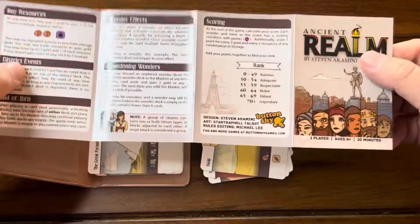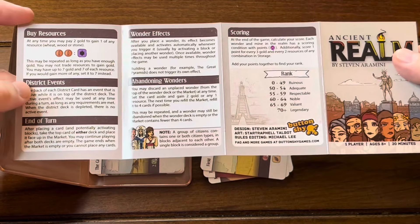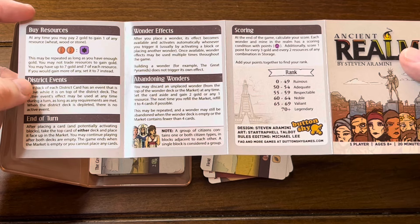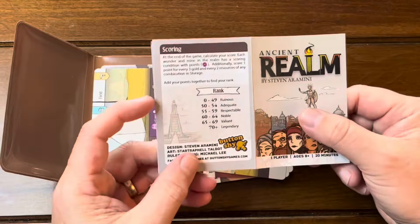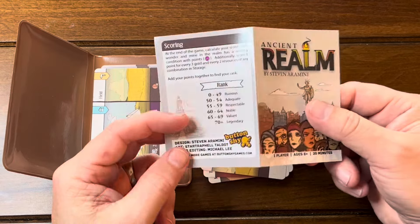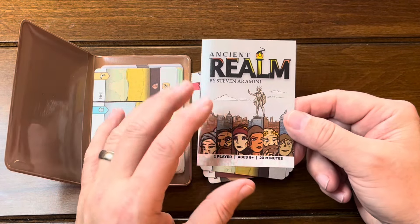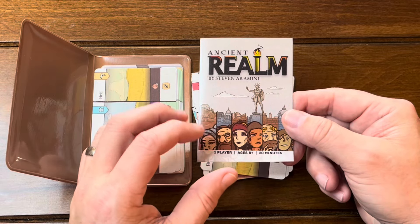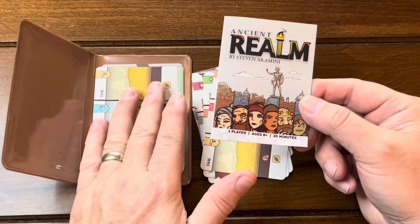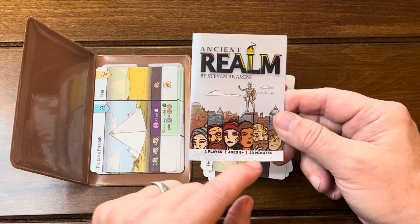This is a little foldout, so you get eight pages of rules — four there and four there. Well, actually seven pages since you've got the cover. Small pages of rules. This is basically a get-a-high-score-and-see-how-you-did type situation. This is a solo game. Not all of the Buttonshy games are solo games, but several of them are, and they're kind of known for their solo small format games. This is one player, ages eight plus, and takes 20 minutes.